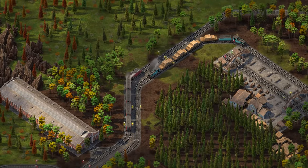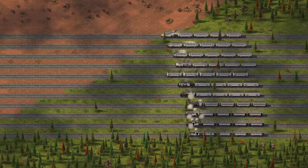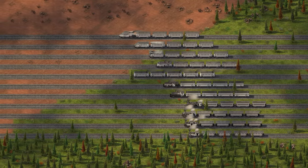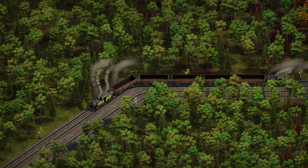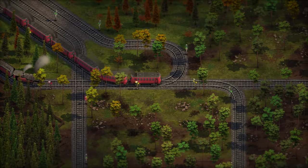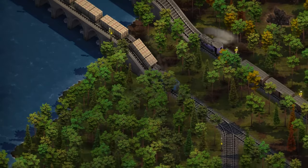Now, let's talk trains. We have doubled the number of locomotives in the game, providing more variety in how you can design your networks. There's a few variants: a steam train that can finally move backwards, a diesel locomotive for quicker passenger transfer, and a tier 3 diesel locomotive that has improved stats overall.